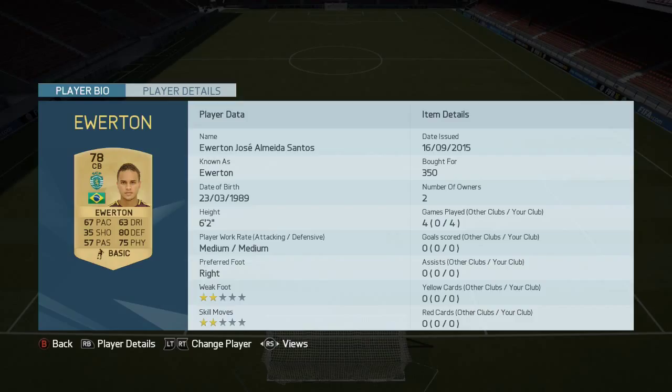Everton, the Brazilian playing for Sporting — he's a very, very good player. He's solid in the air, got good tackle, good positional play, and at 6'2" he's pretty good.